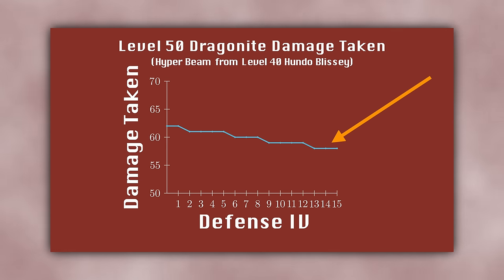This means that for this particular move matchup, a Dragonite with only 14 Attack and 13 Defense IVs is exactly as good as a Hundo. Again, this may not be the case for all scenarios and matchups, but it does show just how small of a difference 1 or 2 IVs makes.